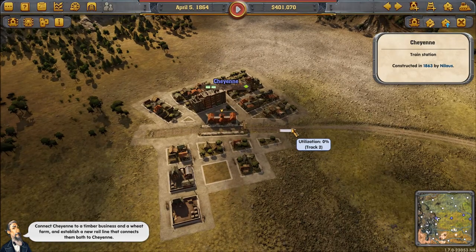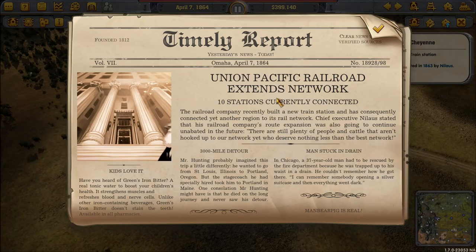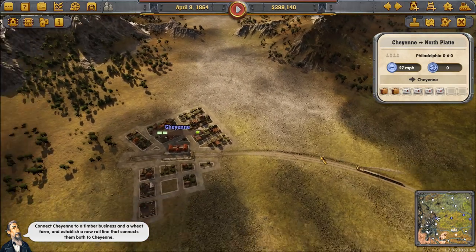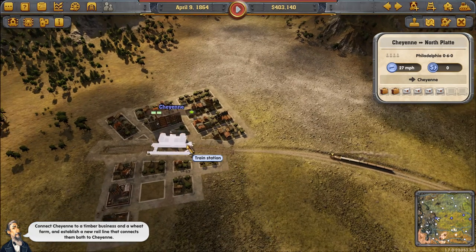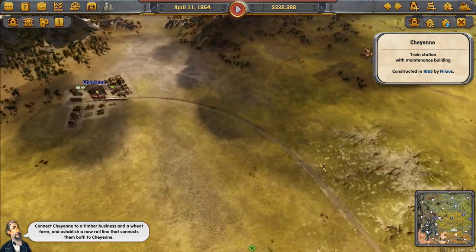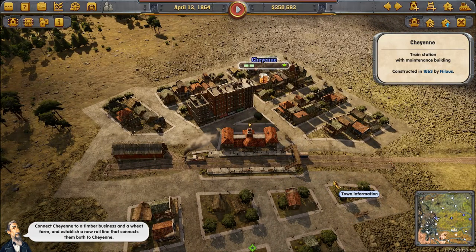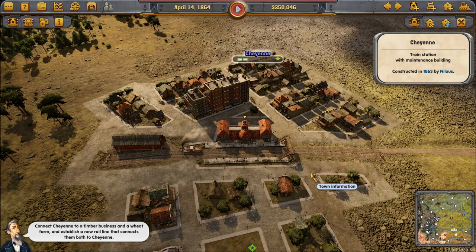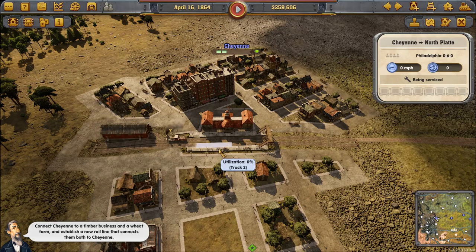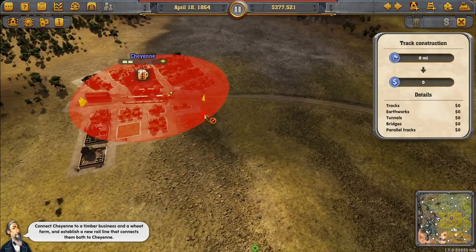We need to make the line, but we can't bring it in because we don't have a big enough station. Let's take the Cheyenne station and make it bigger — that's a better investment. Unfortunately it goes on the wrong side. Union Pacific Railroad extends network to 10 stations. So our passenger train is here — it would be nice if it could get more passengers. We need a maintenance station here as well.